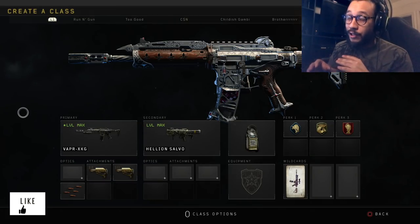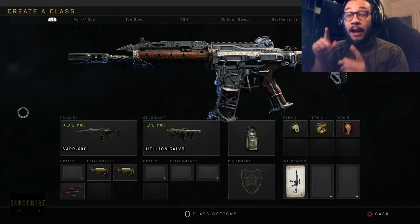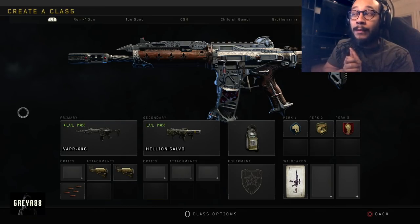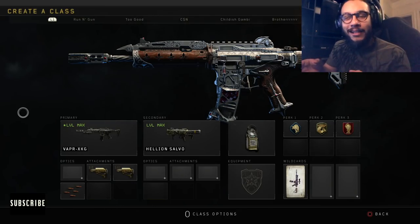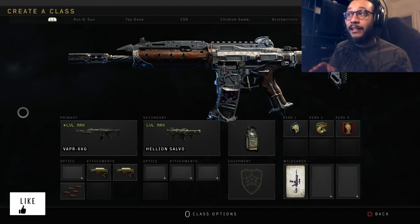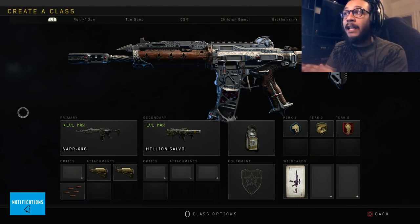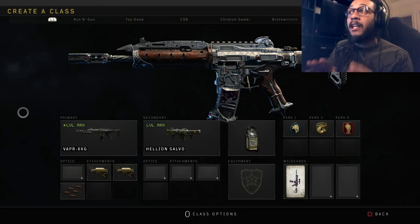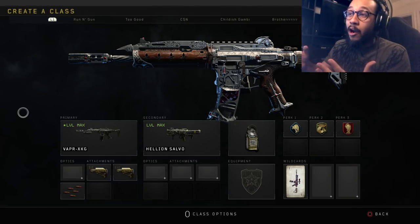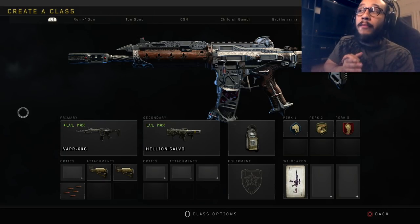I'm actually using the Mastercraft variant, which is purely cosmetic. But I will say, if I wasn't running the Mastercraft camo, I would definitely be running an optic on this weapon. Because the Mastercraft camo has that insane, incredible iron sight, I don't have to waste a spot using an optic. So if you guys don't have this, you might want to run an optic depending on whether or not you can use the iron sight for the regular Vapor.